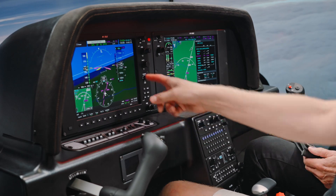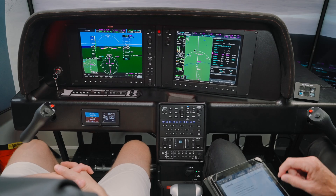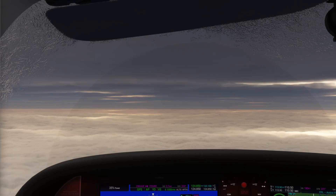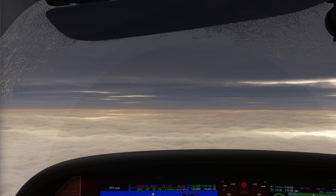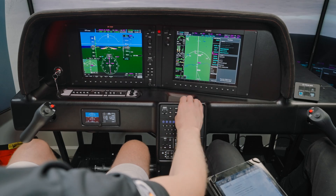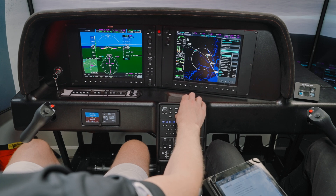There are so many different use cases for a simulator. We're right at 11,000 feet — our VNAV worked. Cirrus 542 Sierra Foxtrot, expect vectors for the ILS runway 33 at Charleston. Expect vectors for ILS runway 33 at Charleston, 542 Sierra Foxtrot. ILS 33, vectors.